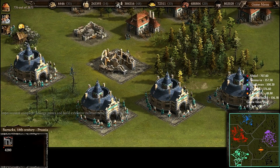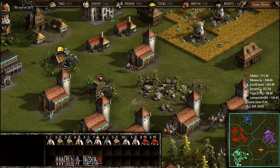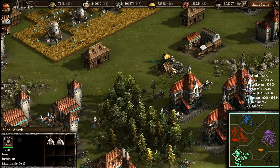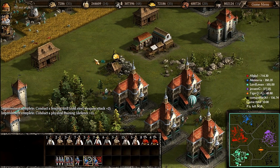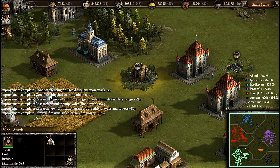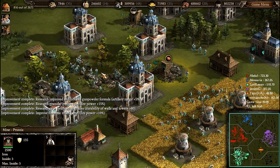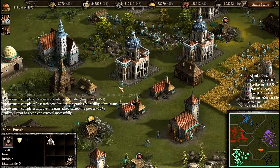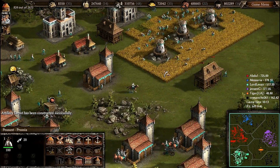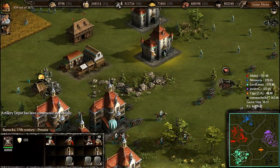Four 18th-century barracks are ready. I have to upgrade the iron mine as well as the coal mine — at least one — because in this battle I need more resources than usual, since I have several nations to build up.